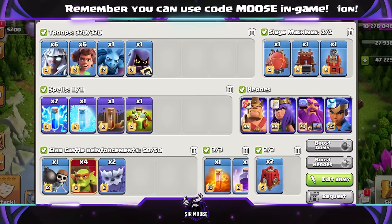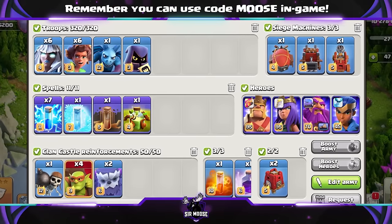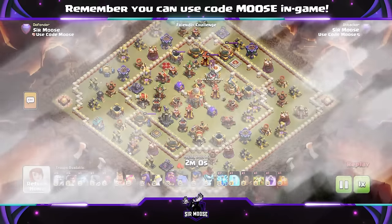Clan Castle Troops are up to you — a couple of ETIs, some Sneaky Goblins, or some Valkyries inside. Max level Siege Barracks is a great combination. Six Electro Titans and six Root Riders.